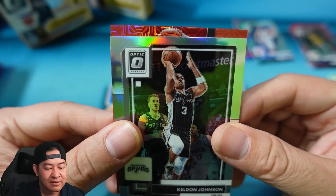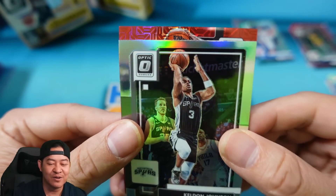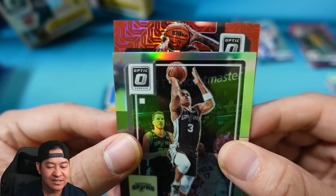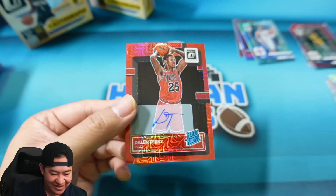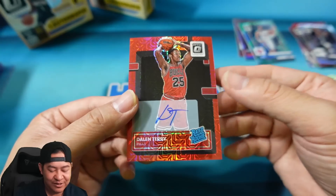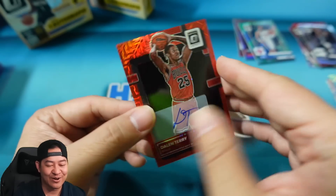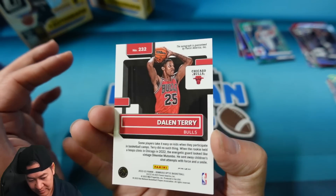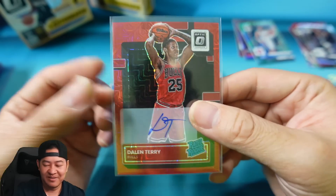And our auto — I see it, it's a rookie auto. Who holds the ball that high? I don't think it's Banchero. Someone holds the ball that high... that is gonna be Dalen Terry for the Bulls! And that's actually an on-card auto — so you do get on-card autos, just like Optic Hobby. Little color match there on the Dalen Terry. That is just the Choice auto in red — Dalen Terry, there it is.